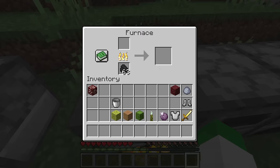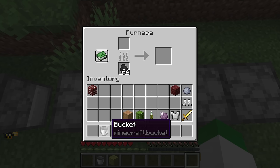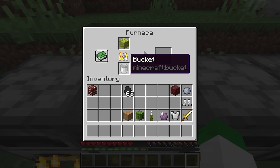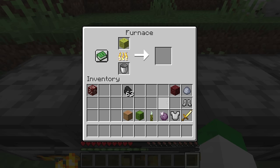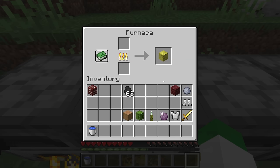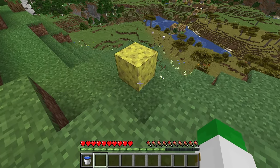One thing you absolutely can do is smelt sand or red sand. Sand is probably the most smelted item in the entire game because it gives you glass, one of the best building blocks, dyeable in all 16 colors. Red sand can also give you glass, although that glass is unfortunately not red. One of the most unknown things you can do in a furnace is get water from it: cook a wet sponge, but before it finishes remove the fuel and replace it with an empty bucket — that empty bucket will actually be filled up with water.